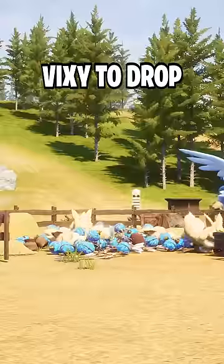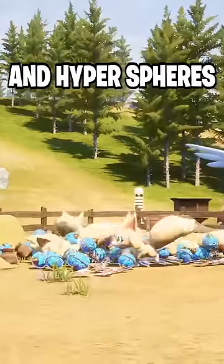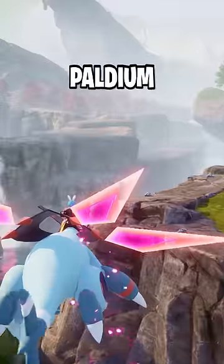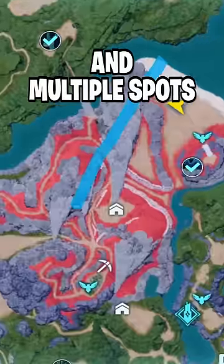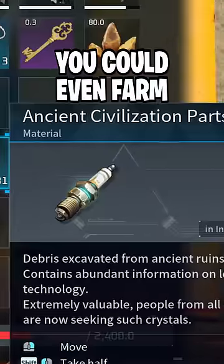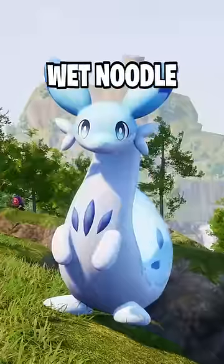And once you unlock the PAL condenser, you can get Vixie to drop Mega, Giga, and Hyper spheres as well. You also have multiple groups of ore nearby, one of the best Paldium locations in the game, and multiple spots all around which is really useful when playing online. You can even farm ancient civilization parts from this wet noodle here.